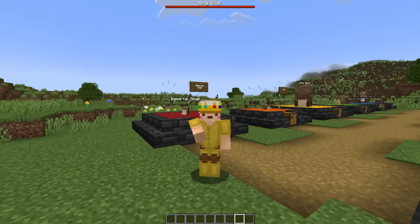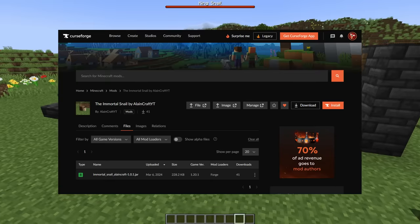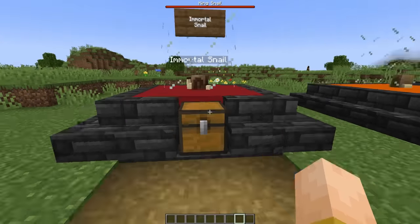My name is Alan Craft, and I just modded the Immortal Snail into Minecraft. For those of you who don't know the Immortal Snail, it's this idea where you and an Immortal Snail have a huge amount of money. You both gain immortality, and if the snail touches you, you die. So here it is, the Immortal Snail mod available on Curseforge right now. Let's just go through it.